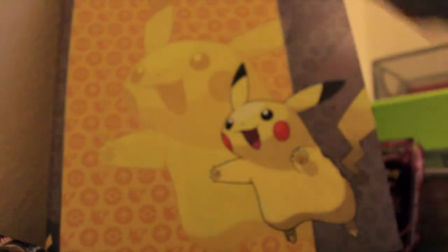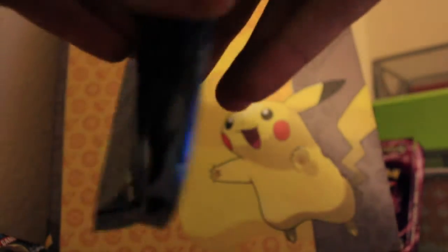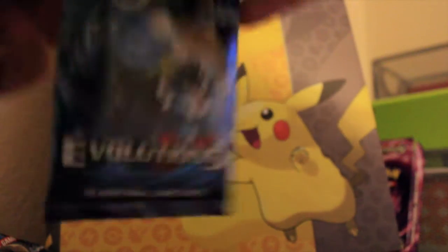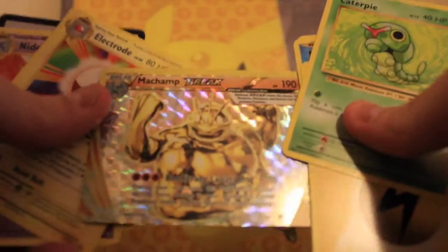So two reverse energies, two reverse rares, and the Blastoise EX. Last pack — let's see what we can get. Caterpie, Energy, Magikarp, Seal, Poliwag, and a Machamp BREAK — awesome! I needed that one, now I have six.